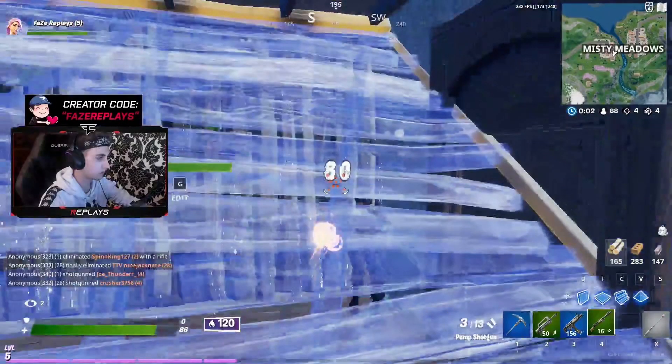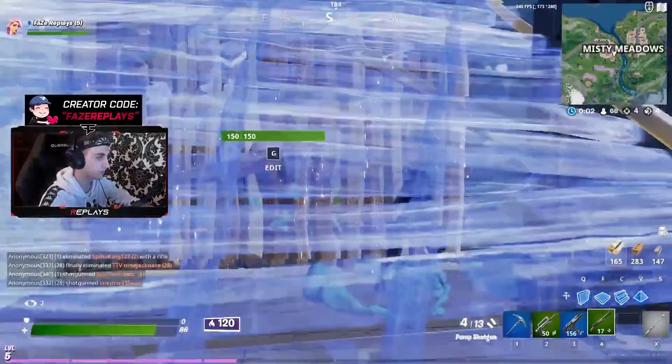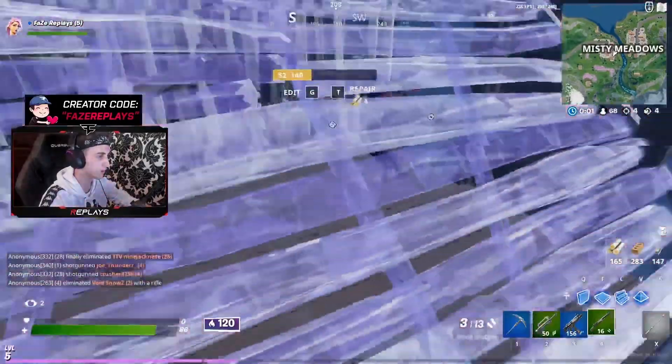For those of you that don't know, you can see that a build is phased and not actually placed by the yellow colour it will have. This allows replays to shoot through it, while his opponent thinks he's behind the ramp.